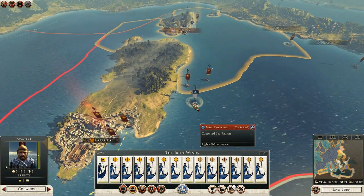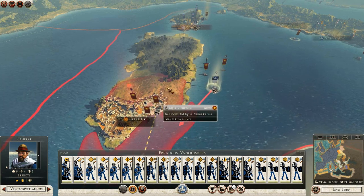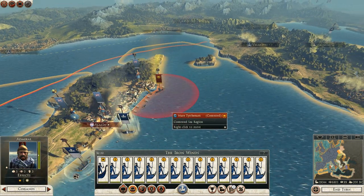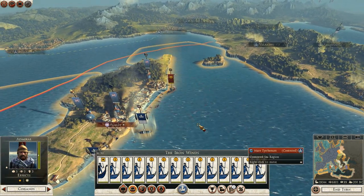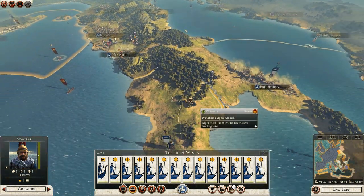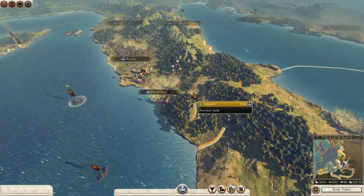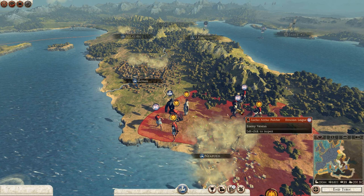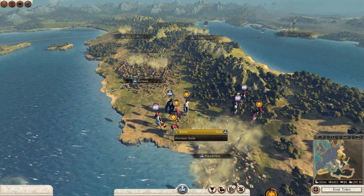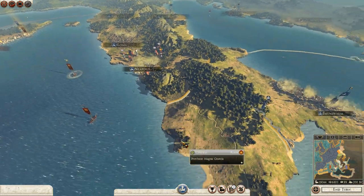I've got an army all the way down here which is basically going to go and attack Carolus as soon as it gets there. These two armies here will deal with the Roman navy so we can take Allelia for ourselves, and there's an army right next to Consentia so we can take that as well. We've got so many agents over here - the Etruscans are trying to take out the Romans and the Romans are trying to take out the Etruscans. My Druids are standing here watching it all go by, which is quite funny.